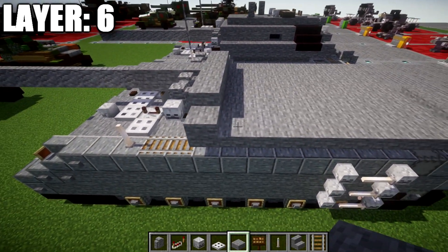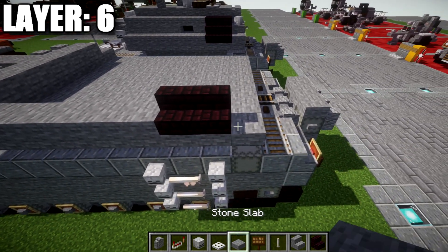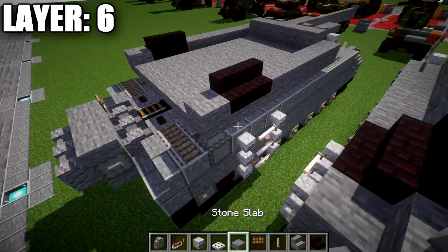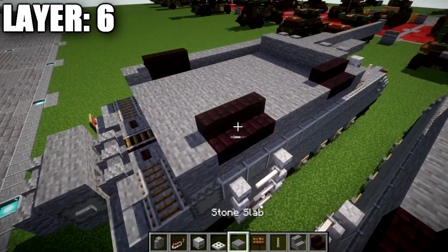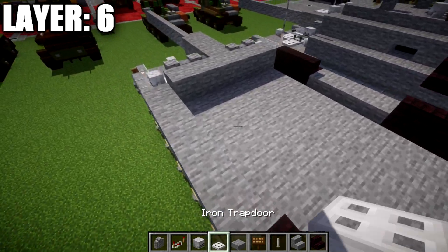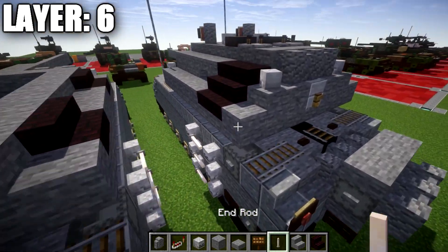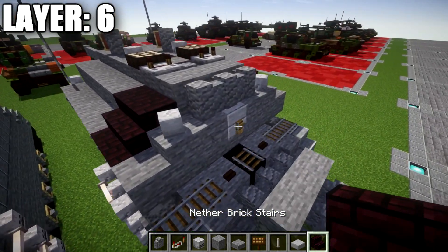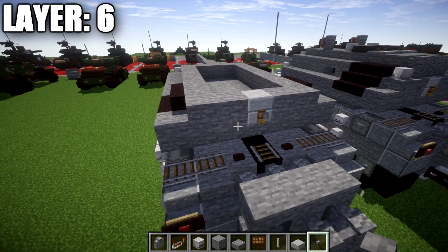We take stone slabs and run five along the side going back, followed by two narrow brick stairs, and then a stone slab again — same on both sides. On one side we add another two narrow brick stairs to represent spare track mounts on the side of the turret — these are optional; if you don't want them, place two stone slabs in their place. We then take stone full blocks and run them along the side of the narrow brick stairs and stone slabs to fill that space in. On the back of the turret, we place a smooth stone slab full block in the middle, stone full blocks to both sides, then a tripwire hook coming off the smooth stone slab, and a stone button to the left side for the back details.